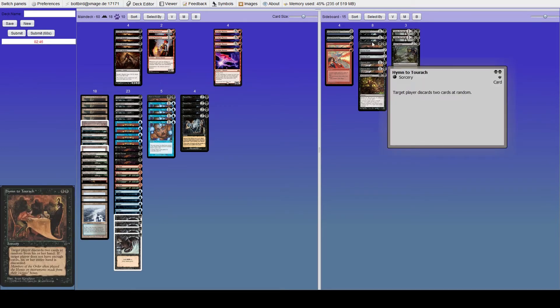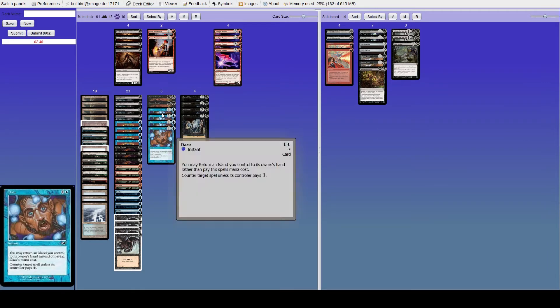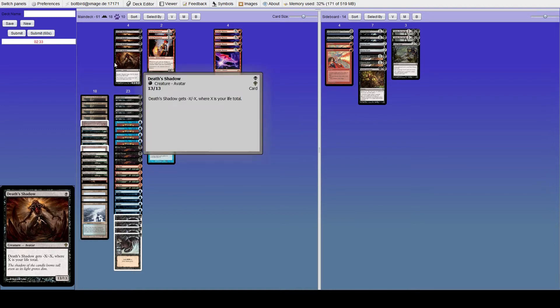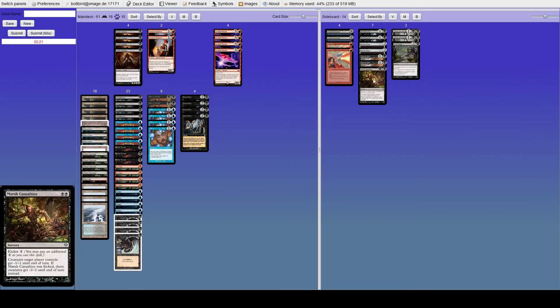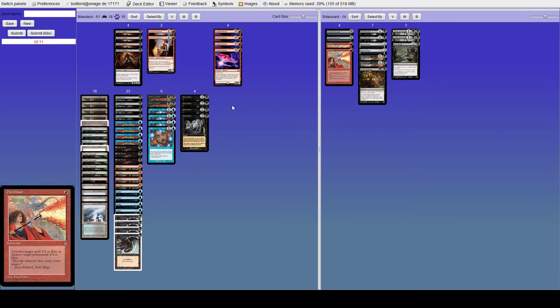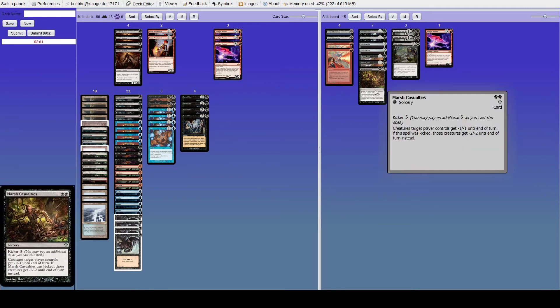Against Burn our sideboard is pretty bad. I'm not really sure what to do with Death Shadows — they can be good but also pretty bad. Discard is probably pretty good because if we can hit two burn spells we'll be in a good spot. I don't really like Toxic Deluge. Maybe we put in one Hymn and take out a Phoenix, since Phoenix is extra dead in our deck and I don't know what else we'd bring in.